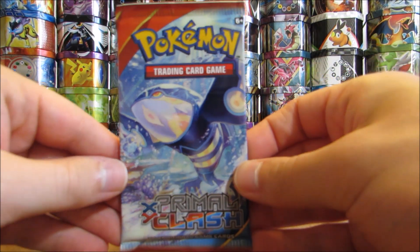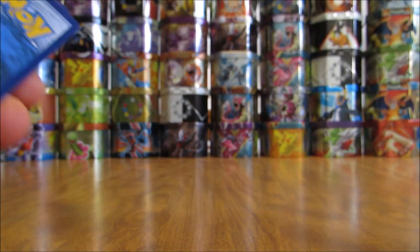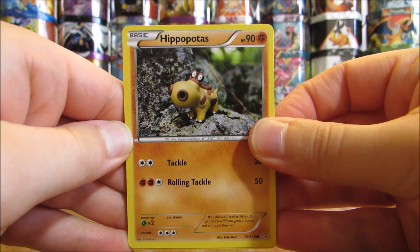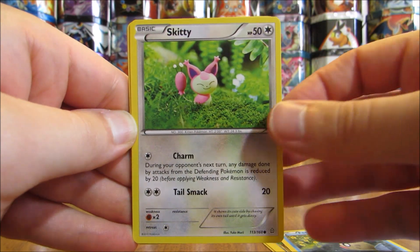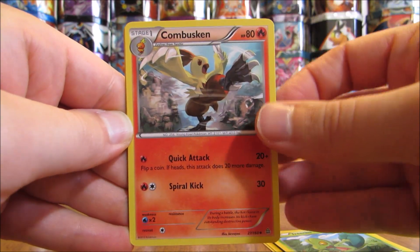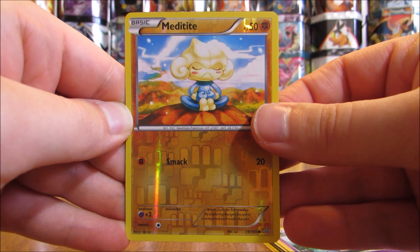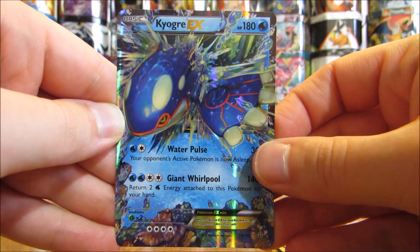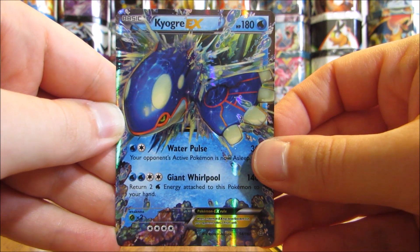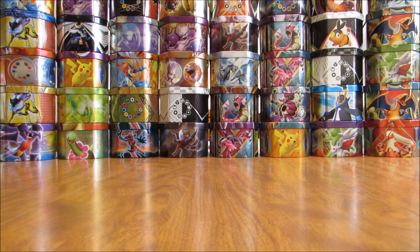I'll start the booster packs off with Primal Clash. Had a very good pull out of one of the two Primal Clash packs last time when I opened up these knockout collection boxes. The first card here is a Hippopotas, Electrike, Feebas, Skiddo, Torchic, Combusken, Freshwater Set, Nidoqueen, Reverse Holo of a Meditite — that is a common. And then the rare in the pack is a Kyogre EX. That is two for two on these knockout collection box opening videos pulling an ultra rare out of Primal Clash.